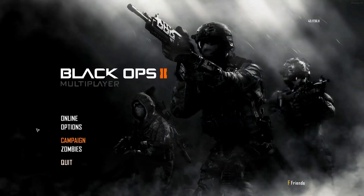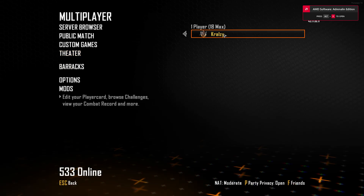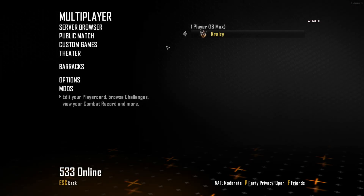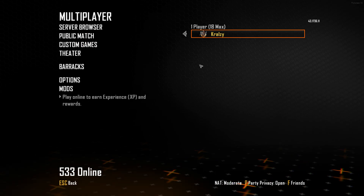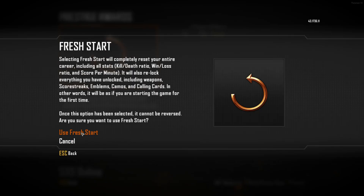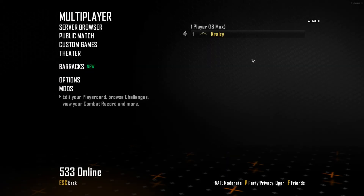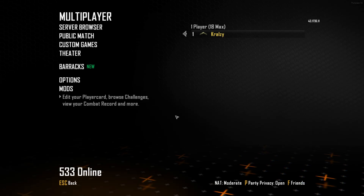Now we can actually load into Black Ops 2. Once you're in, go to Online. A lot of you are going to start at level one. To fix that, there's an easy unlock — if you want Prestige Master with all camos unlocked, I'm going to show proof by resetting my stats first. I'll do a fresh start and as you can see I'm back to level one.